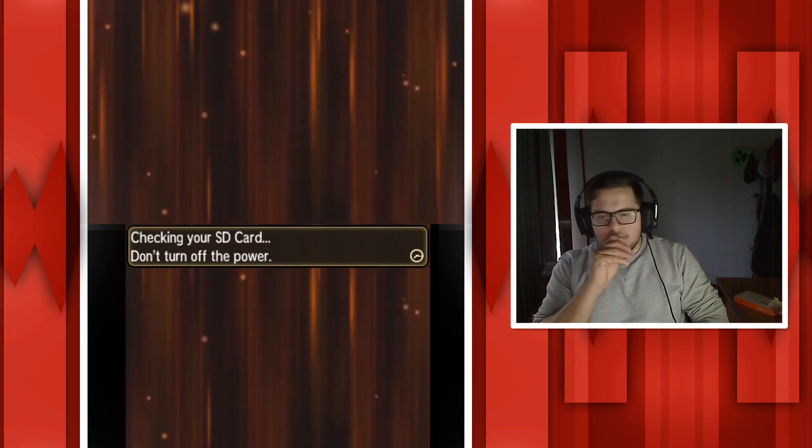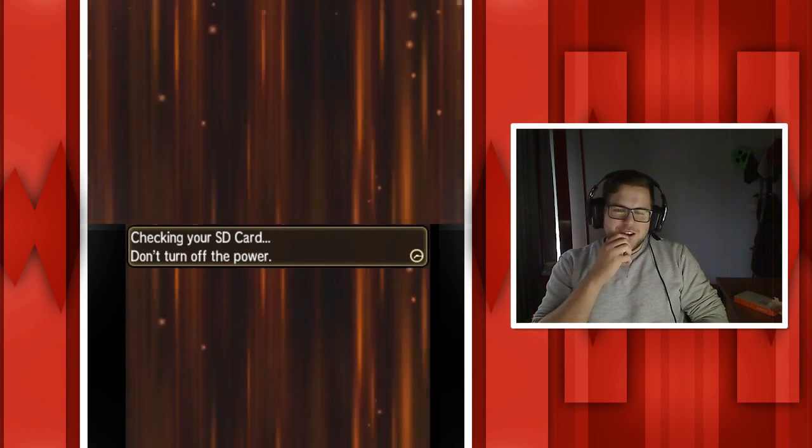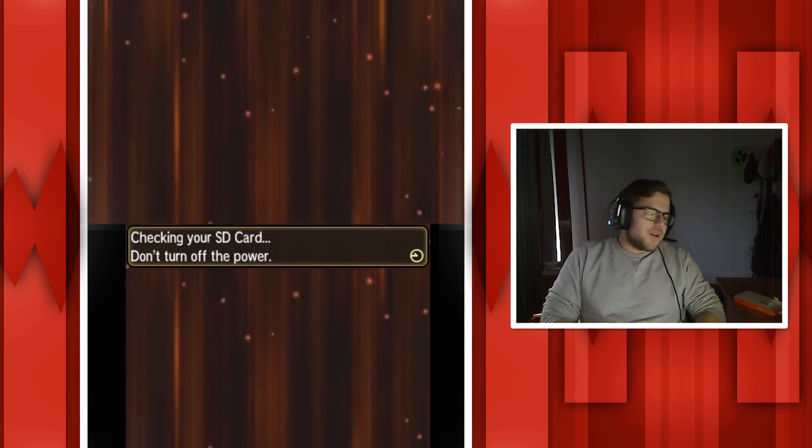I'm really happy with the setup because this is working fantastically, other than the intense framerate drops when I use the Z-move. Now this Tapu Koko and Raichu combo is actually broken though.